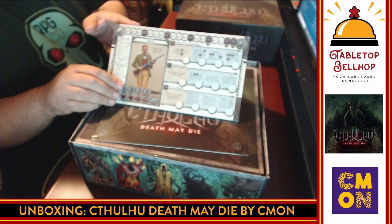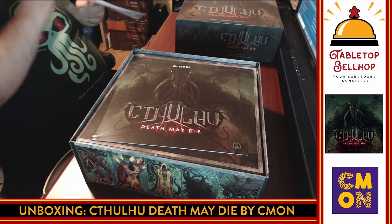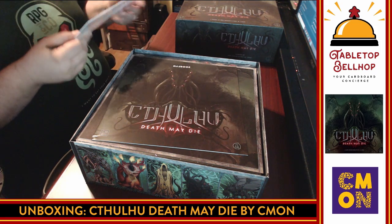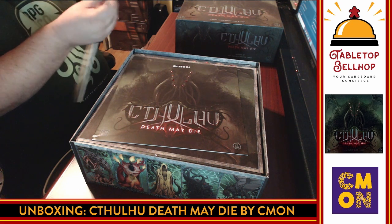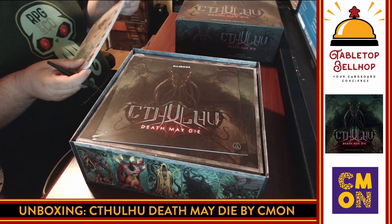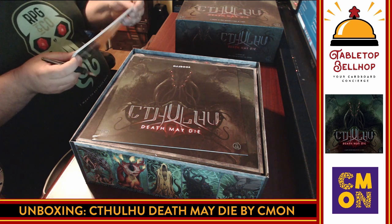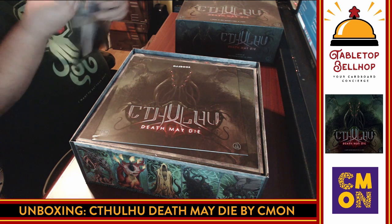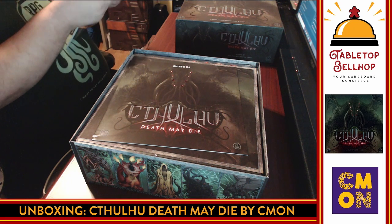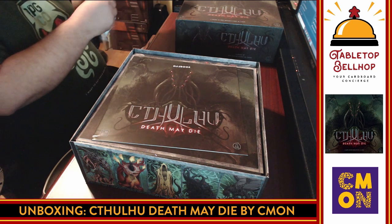The first thing we have is what look like character cards. We're going to open these up and flip through them. Nice solid cards. There's a rule summary on here — on your turn you're going to take three actions: draw a Mythos card, investigate or fight, then resolve end of turn. As I say already, it sounds kind of like Mansions of Madness, Eldritch Horror, Arkham Horror, any of those.